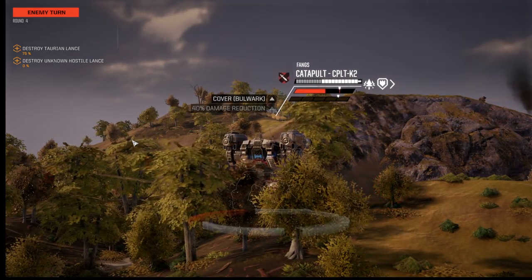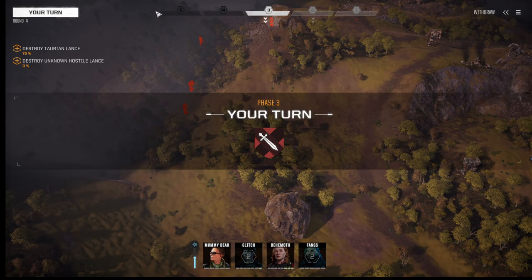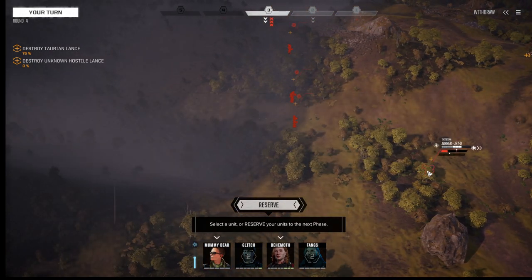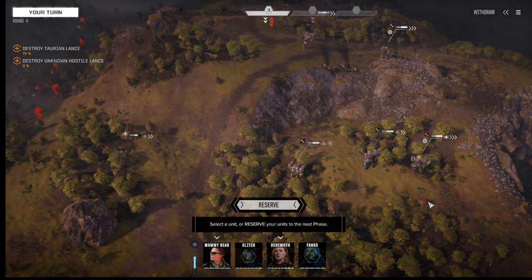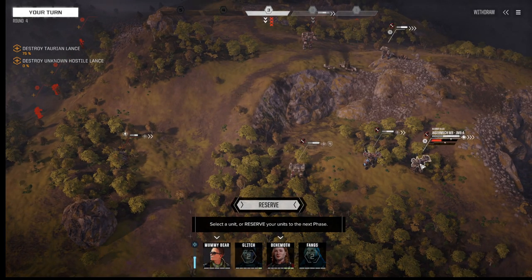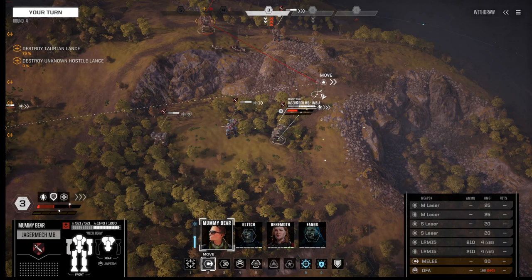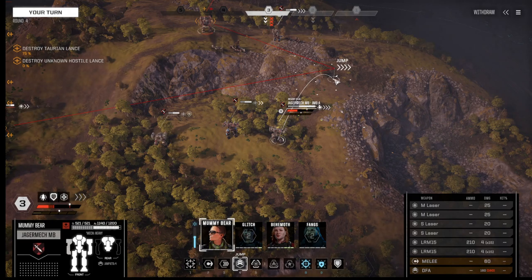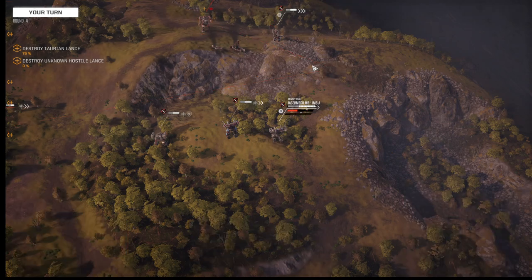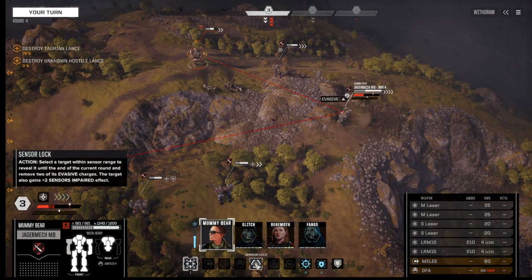Now here comes the brawler — he's an assault. The Kentaro has problems and has to run away for a round. He's got a four over here. The Jenner — yep, figured he'd come after me. Such troubles — I've got a Jenner here and the brawler there. I think I need to take care of the brawler first with Mummy Bear.